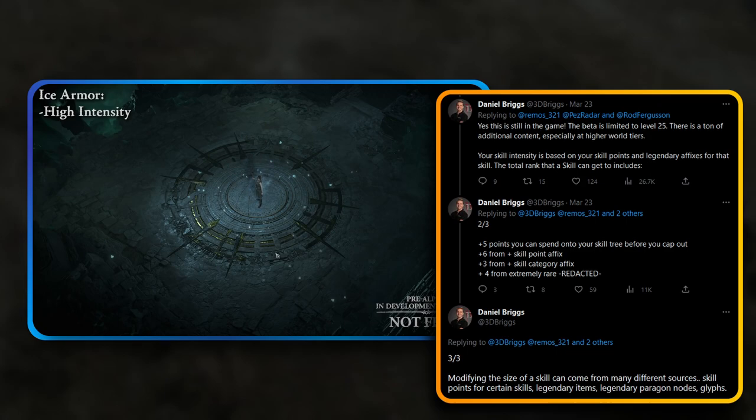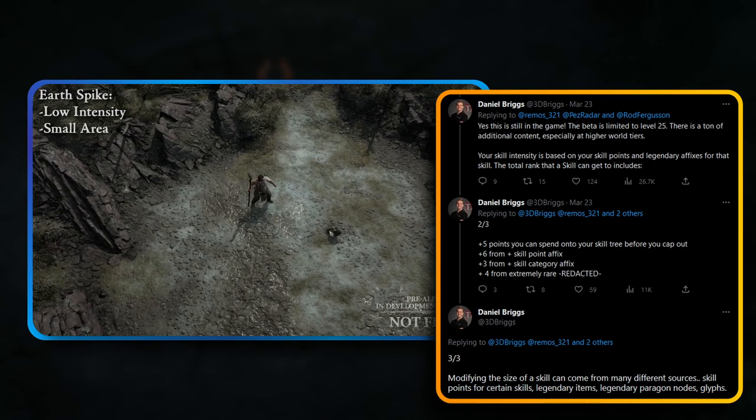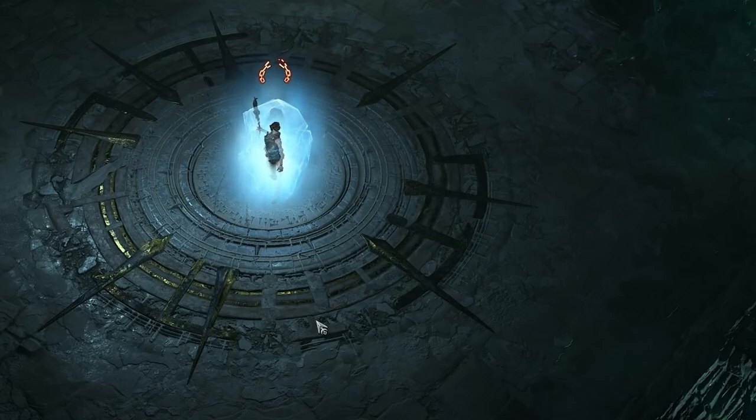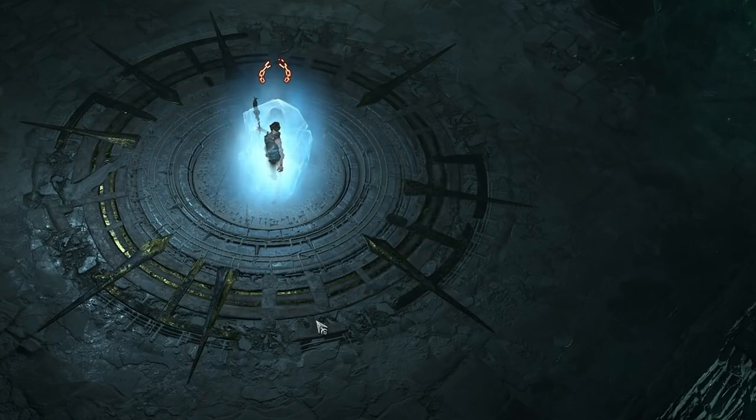The TLDR of visual skill effect intensity in Diablo 4 is essentially, as you start to get more skill points for a skill for your class, the actual visual effect is going to evolve and change. I don't know about you guys, but I think that's really, really cool. It's an extra little touch that you don't really see that often, so kudos to the Diablo design team for thinking of something like this.